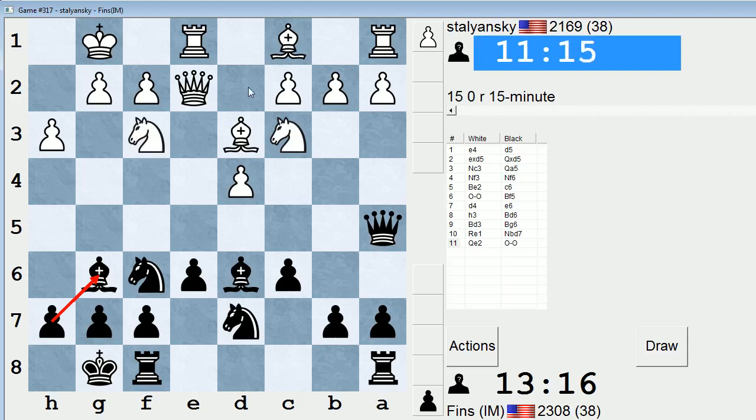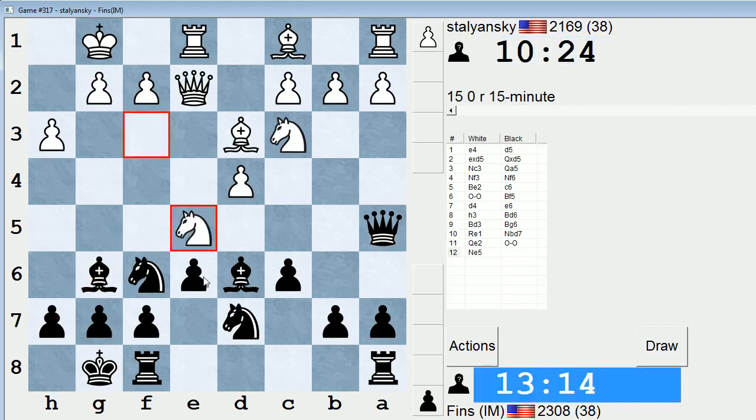If bishop d2, I'll retreat my queen. c7 would be the usual square — we have this nice queen-bishop battery there — but b6 is also possible, annoying the b2 pawn and also hitting d4. You can play bishop g5, but there's nothing really associated with that idea; it's just a way to get the bishop out to a semi-useful square. Rook f8 will probably be my next neutral move. It might be possible to play e5 and open up the center of the board.